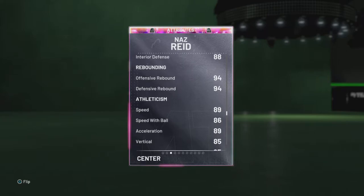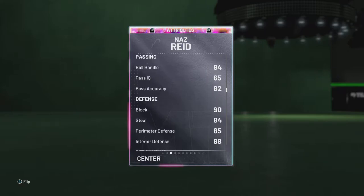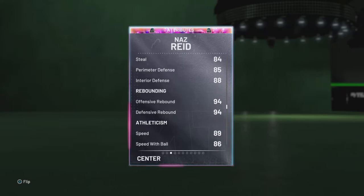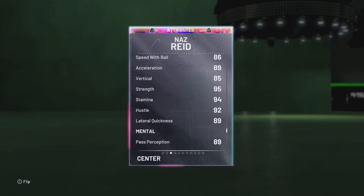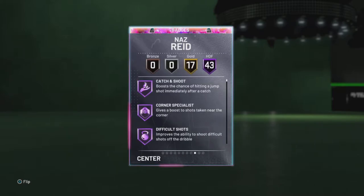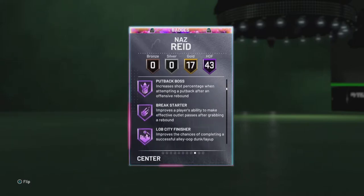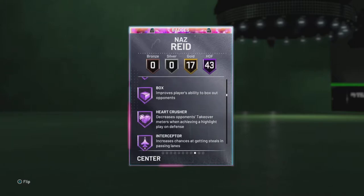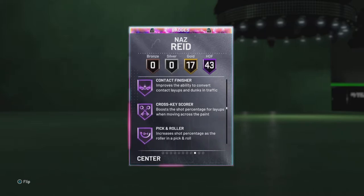He can't get Curry Slide, and even if he did have a higher ball handle I still don't think he'd be able to get it. He has 90 block, 84 steal, 85 perimeter, 88 interior, 94 both rebounds. 89 speed, 86 feet of ball, 89 acceleration, 85 vert, 95 strength, 94 stand, 92 hustle, 90 lateral quickness — looking pretty good. 43 Hall of Fame badges, 17 gold: catch and shoot, difficult shots, acrobat, relentless, post drop step, lob city, rim protector, chase down, interceptor, intimidator, rebound, post move, back down, consistent, contact, cross key.